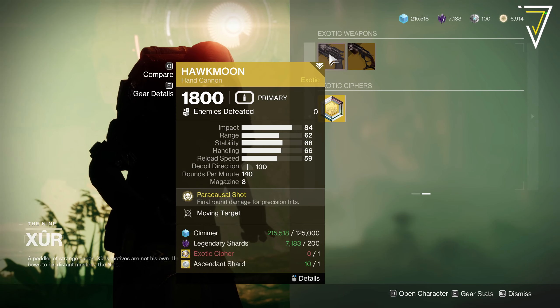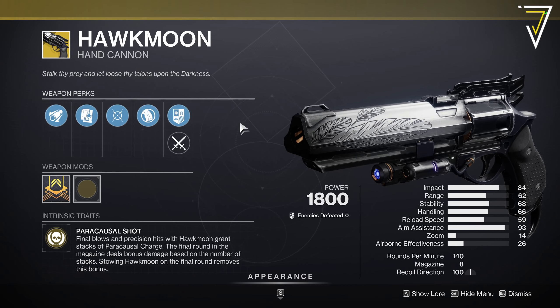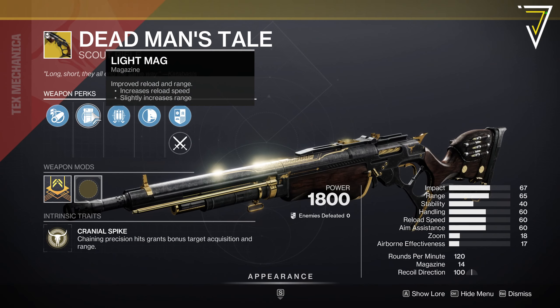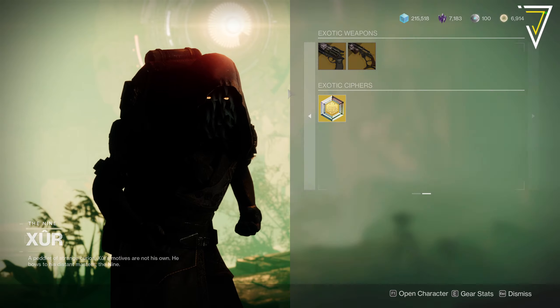And then we've got the Hawkmoon with Moving Target again — he literally can't shift this, three weeks in a row. We've got Smooth Grip, Alloy Mag and Extended Barrel. And then the DMT with Fourth Times the Charm. At least it's half decent, but not with Light Mag — Hand Laid Stock and Arrowhead Break. Oh well, Xur tried.